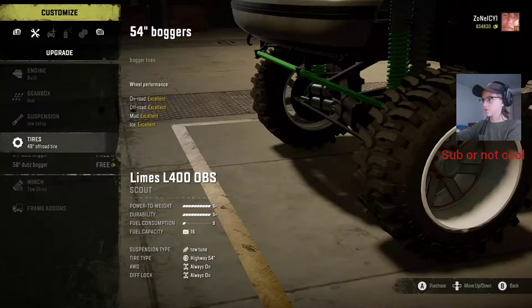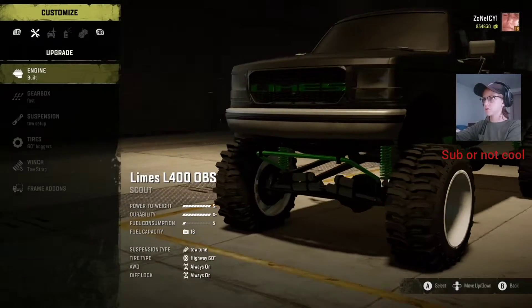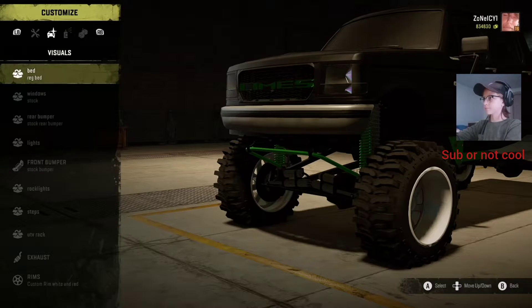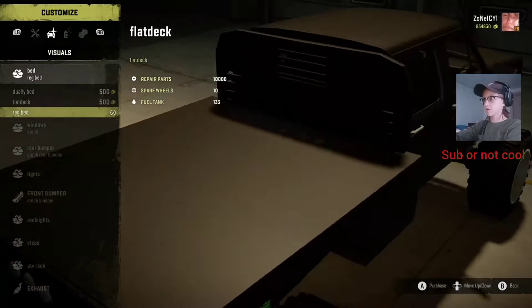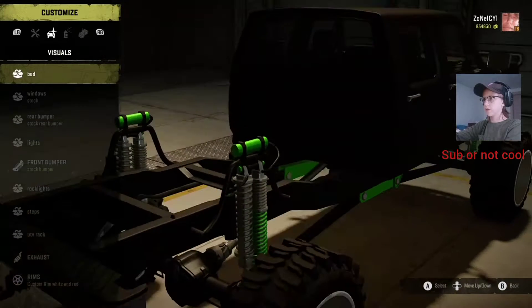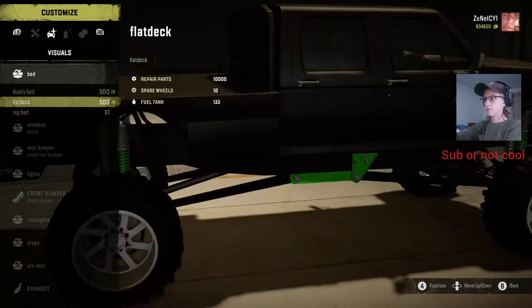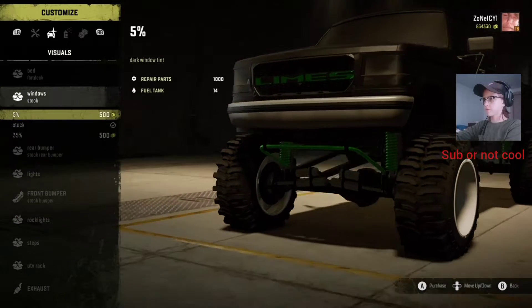How about we do 60 inch boggers? That looks pretty good, yeah that looks fine. We just need to change the wheels up a bit. Regular bed, dually bed, flat deck — can we just get rid of the bed? Why can you do that? We'll go with the flatbed, why not. I don't ever use the flatbed.